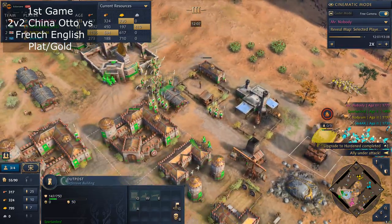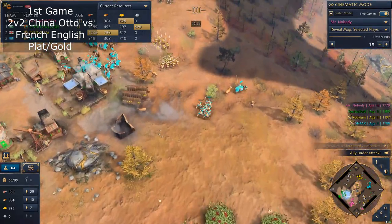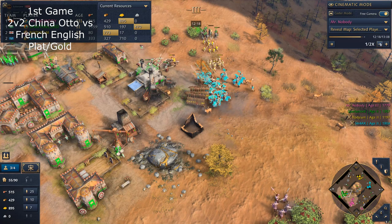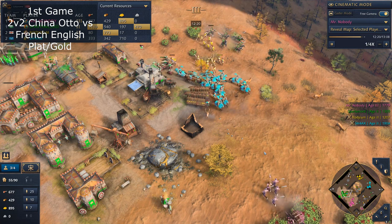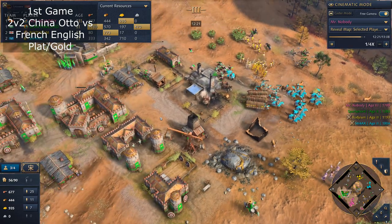I think your friend is calling for help — this is a bad fight because both of you are split. What I told him in Discord was 'bring your army here' with a ping, but he accidentally microed the wrong way. So the entire army did nothing — and it's very hard for him to move to your position anyway because their army is attacking from the front.